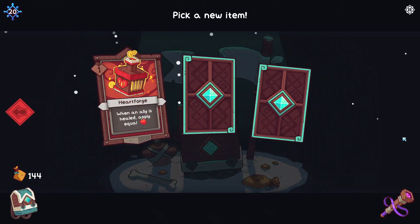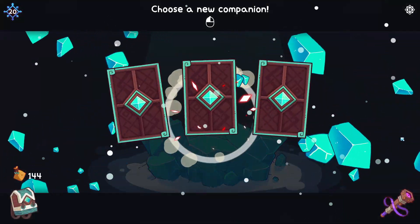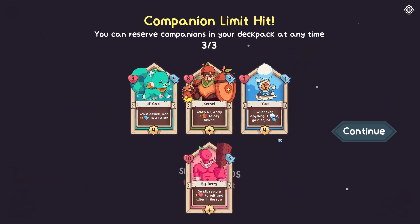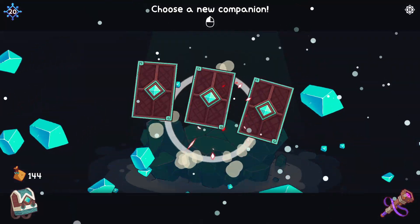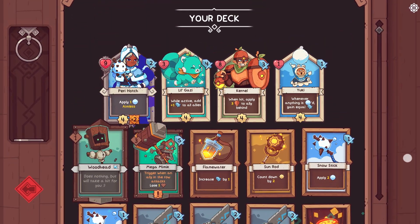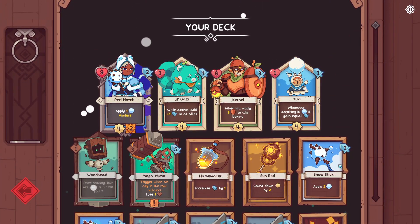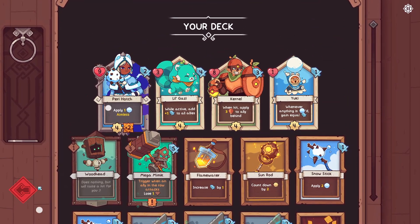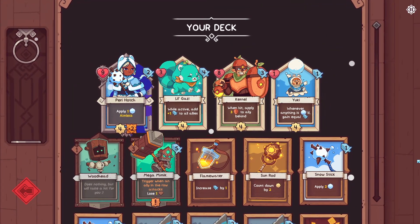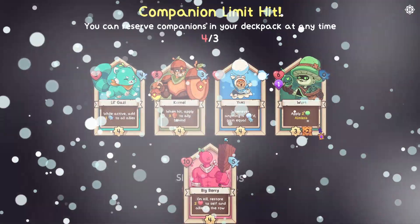This would be a good time to find a Foxy. Oh, definitely Mega Mimic — Mega Mimic is excellent here. I'll take Big Berry but put Big Berry on the sideline. Bomb Warts? I don't know about warts. It's a maybe. Bomb-bomb is just very, very safe, but I don't think we really need a safe unit here because we're pretty strong right now. So I think I'll put Wart on the squad — I think Wart is a bit better than Yuki.